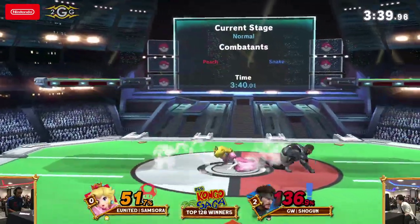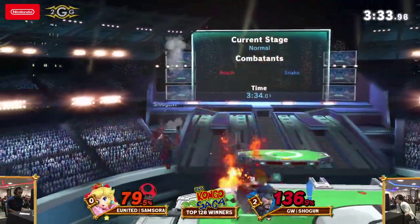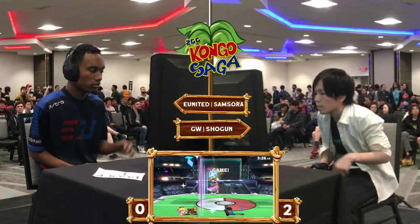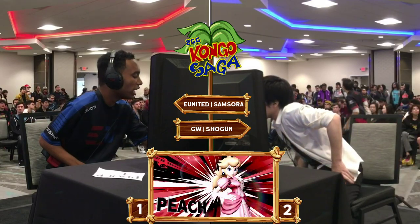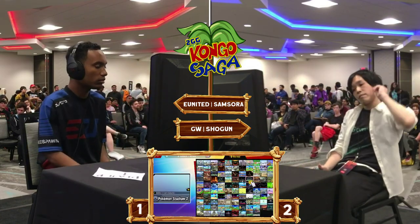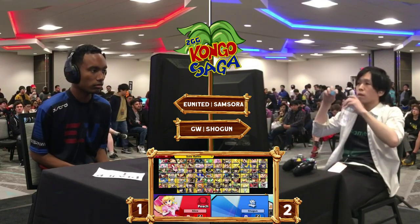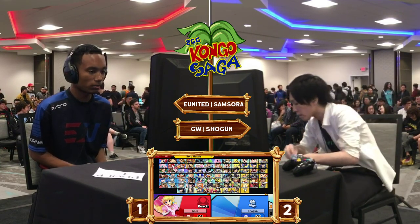Grenade breaks it up. Not going to get hit by C4 — Samsora being very careful, navigating these landmines very carefully. Big opportunity for Samsora to try and close out the stock here. Another high recovery — and somewhere over the rainbow, game three goes to Samsora. Let's go Samsora! He's finally got a point on the board, pushing himself to game four against Shogun. Shogun let go of the Cypher at the wrong frame — frame 47 is when you can finally let go, and unfortunately that wasn't the right moment.